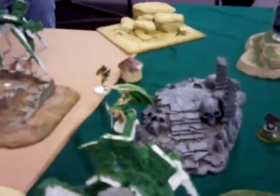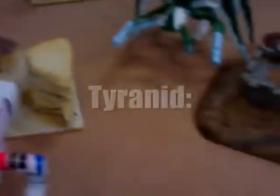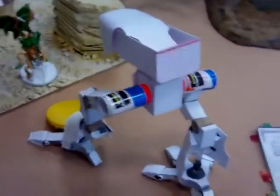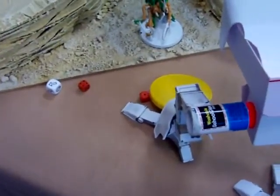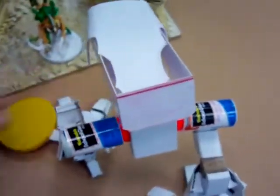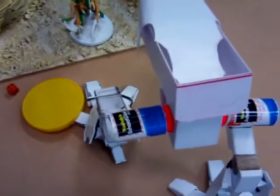Turn three - it just so happens that the Hive Tyrant I brought this out against is the one carrying the vortex grenade, so he's throwing it on my toe after he backed up bravely. That's going to scatter one inch, still gonna be on me. The vortex grenade's going right between his toes - hope it jumps on him next turn.